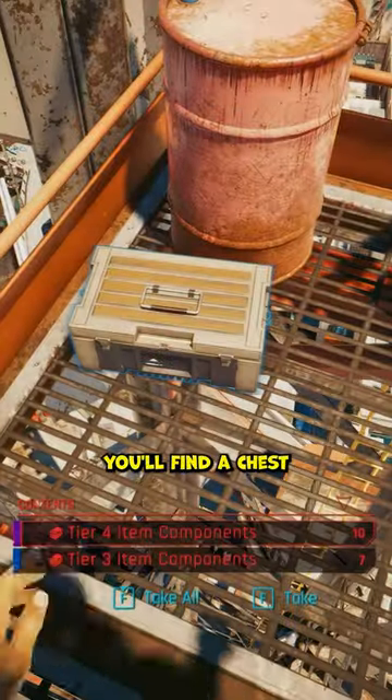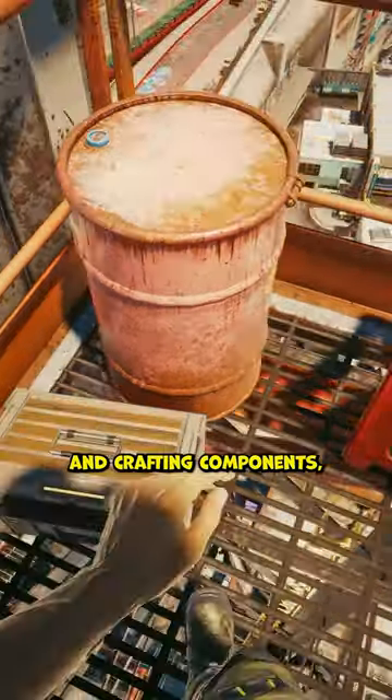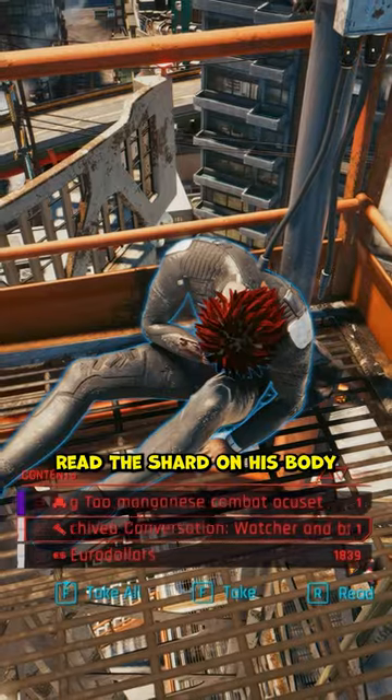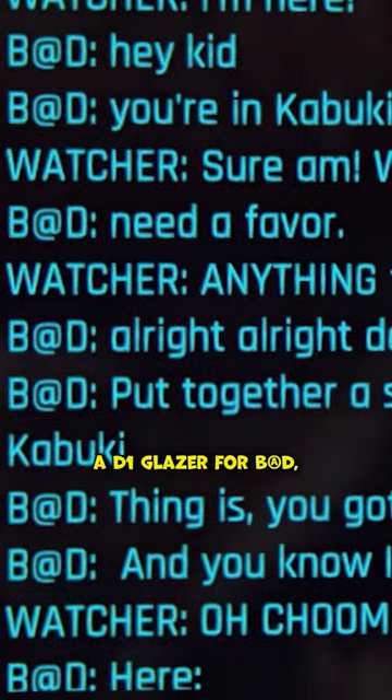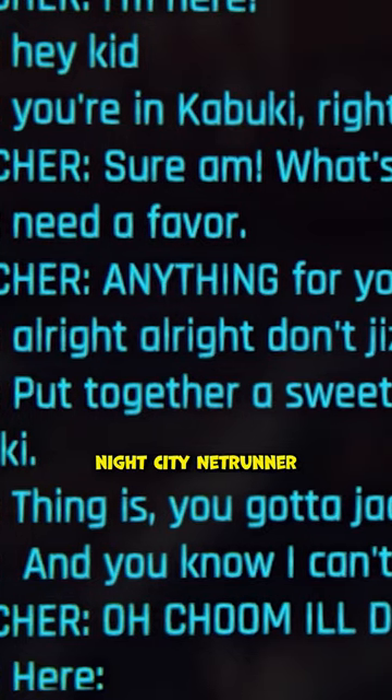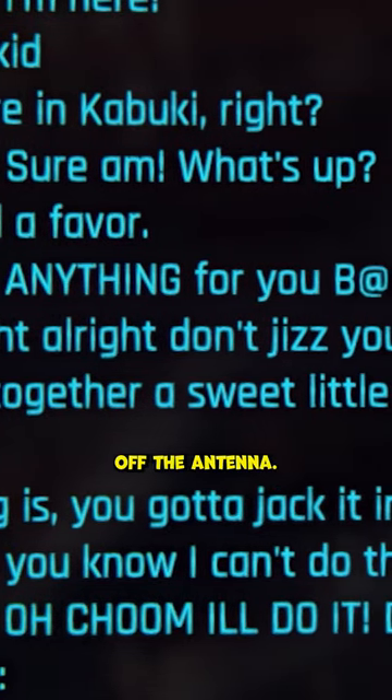When you finally reach the top, you'll find a chest with some gear and crafting components, but also an unconscious Netrunner. Read the shard on his body to learn more. The poor choom is the Watcher, a D1 Glazer for bad, another infamous Night City Netrunner who hired him to jack into the antenna.